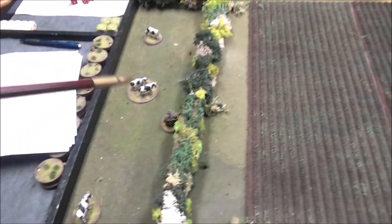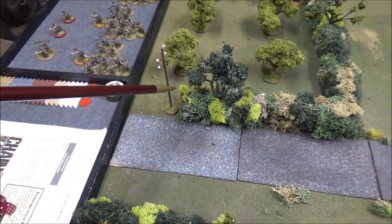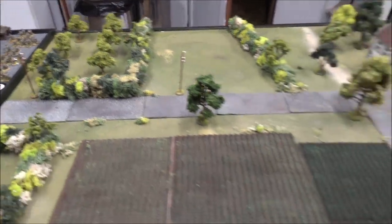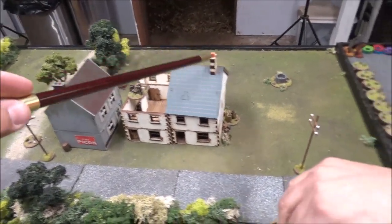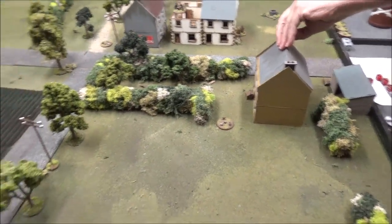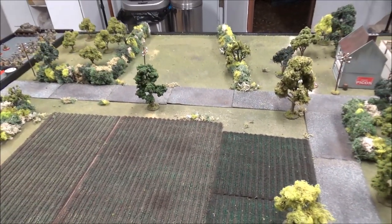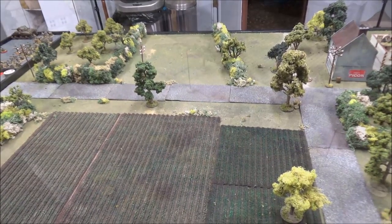I wound up with one patrol marker here behind the hedge and one over towards the edge of the board on the hedge. Andre placed one in that building, one behind the building, and one in the objective area — and the objective is that building there. That's it for the patrol phase. Now we'll let Andre pick his support, I'll pick mine, do our plans, and get started.